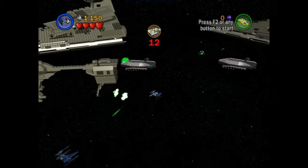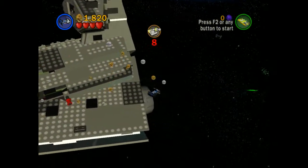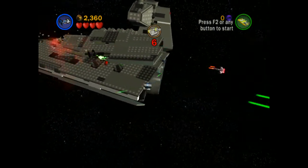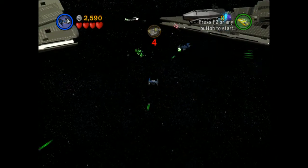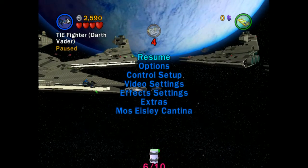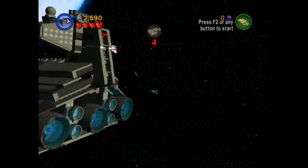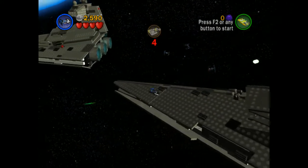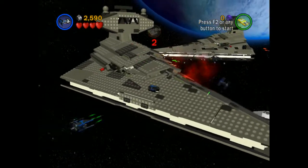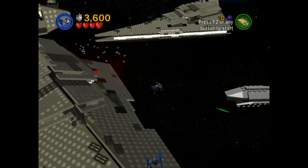Collecting these last four minikits and the red brick is getting much easier since I'm invincible. I don't think there are any minikits in this opening area - all we gotta do is just get out of here. Actually, never mind - there's a minikit over there! Nearly missed that but we got it - seven out of ten, three more to go. So there are minikits in this area after all. We've still got to get another three and the red brick.